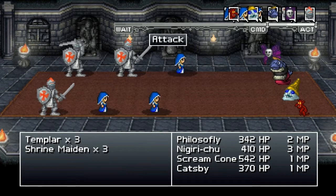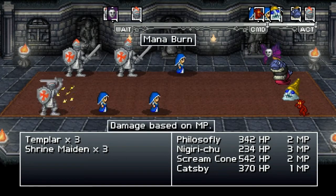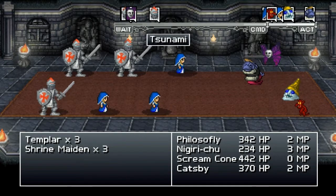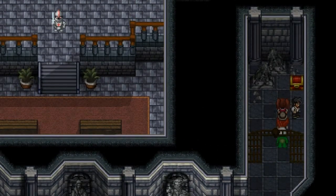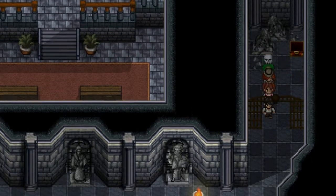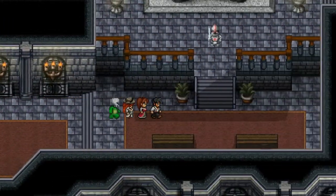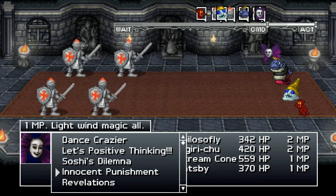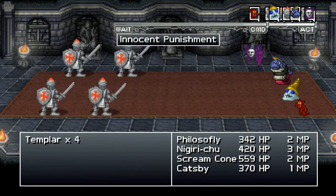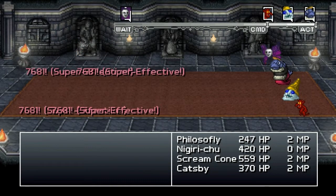All the AOEs. Mana burn - that's unfortunate. I don't know who thought that ability was a good idea but it really does not work in this type of game. Nigiri leveled up, but just the way MP works in this game, the MP burn mechanic is just such a dumb idea. I mean I guess if you want to screw over your players then sure it works, but it doesn't really do anything except aggravate people.